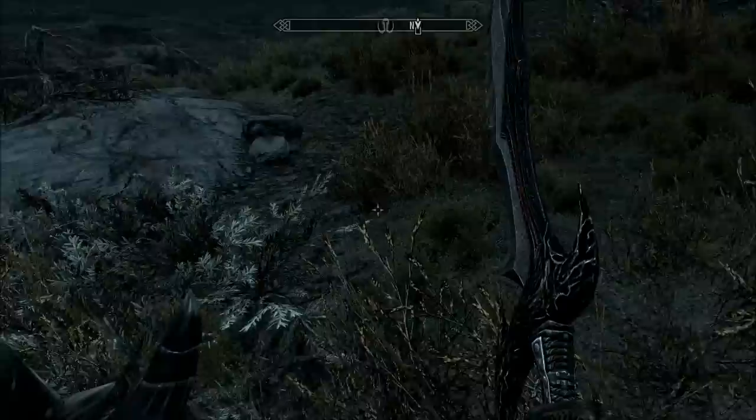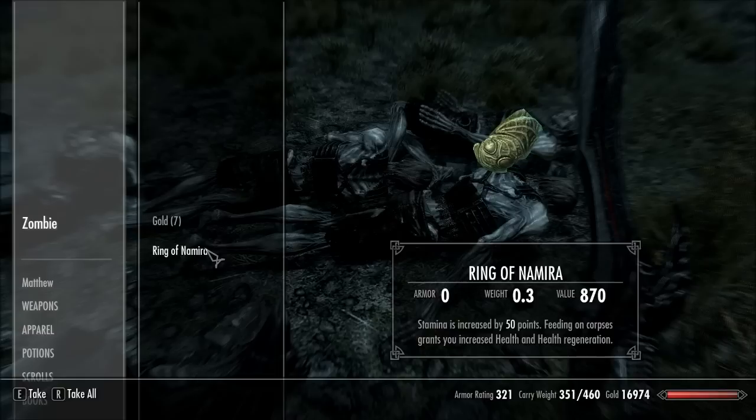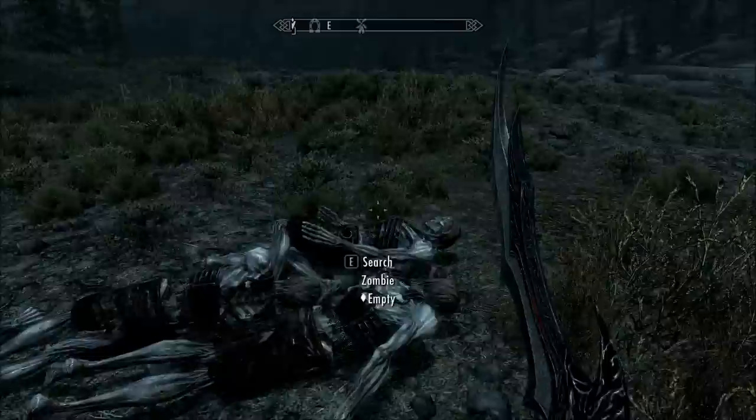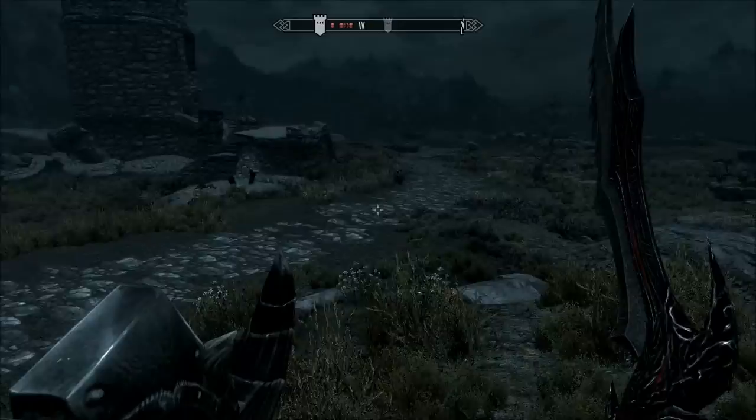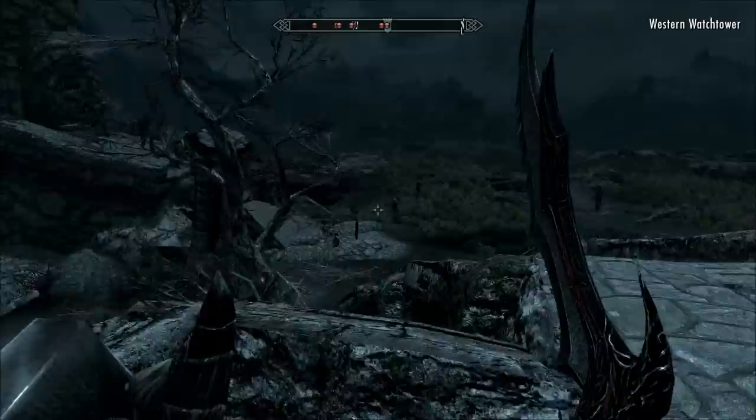So basically what this mod does is it adds 6,000 free roaming zombies to your game. As you can see they're all here, and they all have this ring of Namura — I don't know how to pronounce it. But basically they can feed on corpses. And yeah, there's 6,000 zombies at least, and there's many different variants, so there's boss zombies and stronger ones I guess. And there's also zombie slayers.